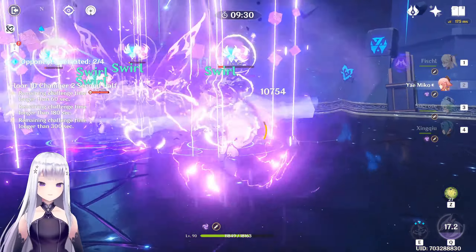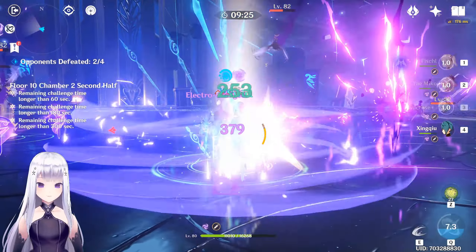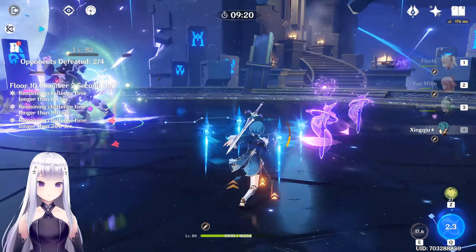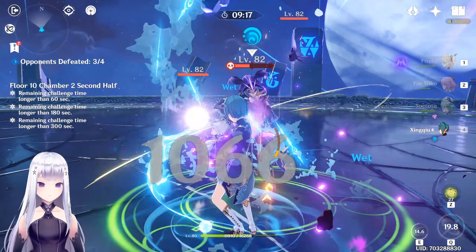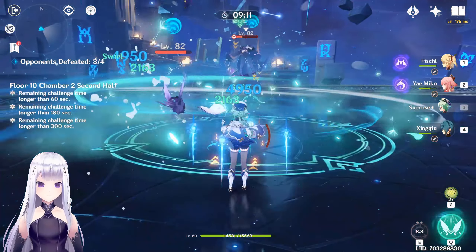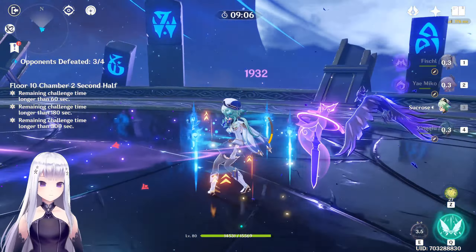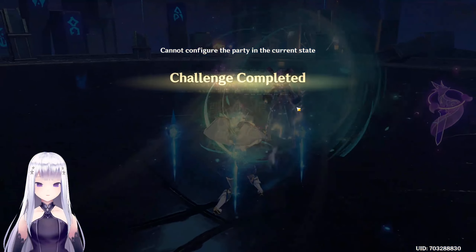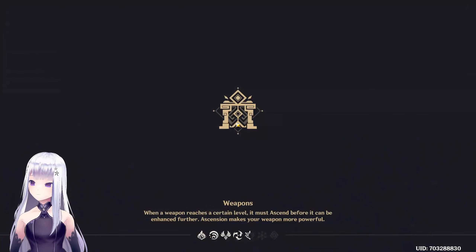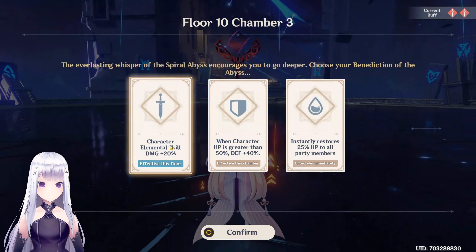Smashing them — so satisfying. This one is going to be problematic because she's got resistance. Need to get Xingqiu up. Rain sword — place a few totems, there we go. I swear this lady just teleports constantly. Yae Miko — she's growing on me. We're slowly getting used to her.